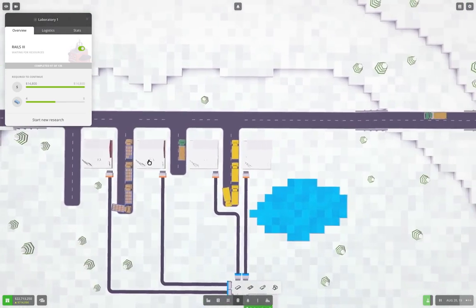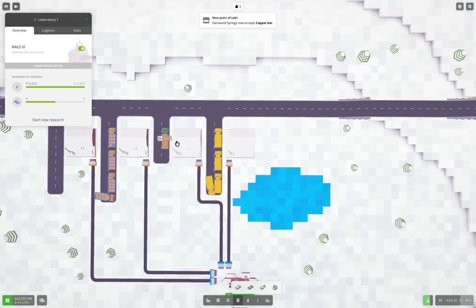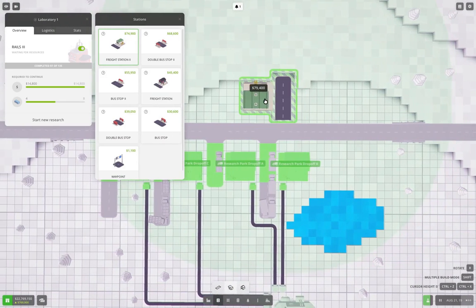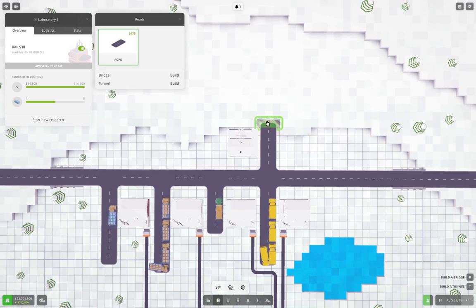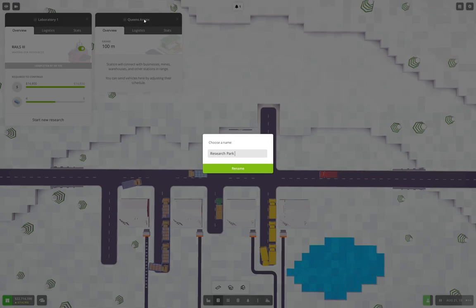So we're going to need to bring in here some glass panes, and I think realistically what I should probably do is put another delivery point here. I should put another delivery point here, just so that I can set this thing up — we'll put a freight station here, we'll put it this way, and we'll extend this a couple. We'll call this Research Park Drop-off E.